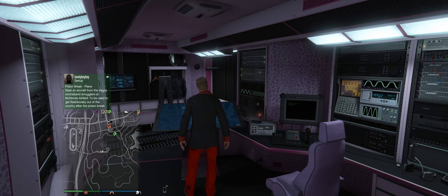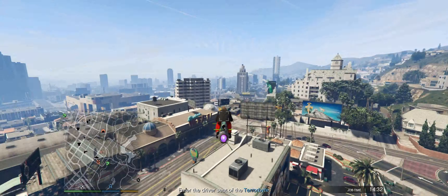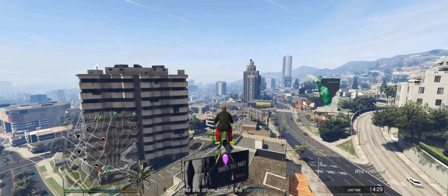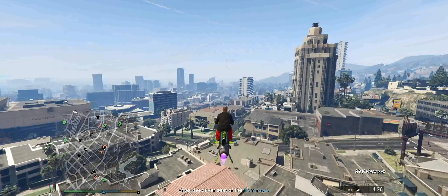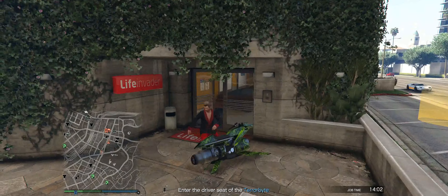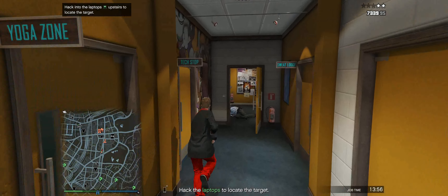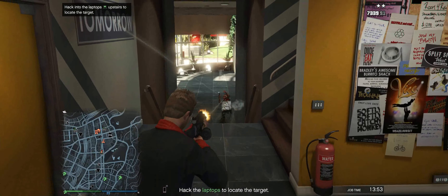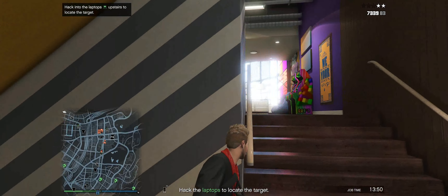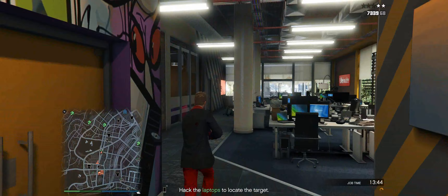After Hostile Takeover we want to start Targeted Data. Call your Terrorbyte, go to it, and start the client job. It will tell you to drive the Terrorbyte to the LifeInvader building — ignore that and just fly over there with your Oppressor. As you approach the LifeInvader building, fly to the front door and jump off the bike. There are a few guards inside so pull out your weapon — you will get cops coming in. Take out the guards and make your way upstairs to the two laptops you need to hack.